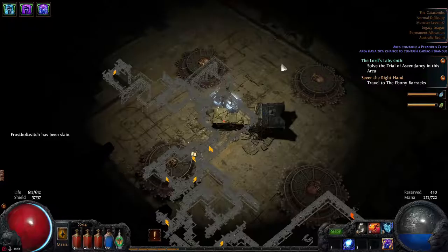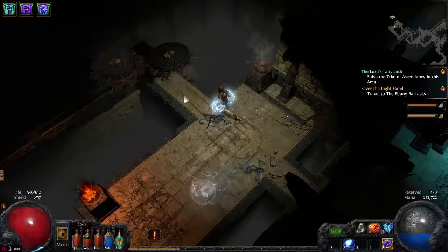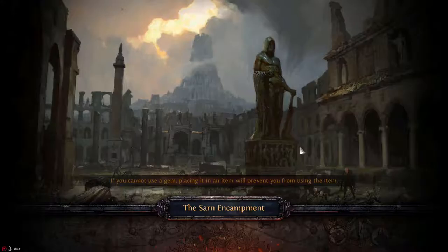I sacrificed myself to give you guys an example of what not to do — totally intentional! Let's not do that again. There you go, that's how you get through it — just be careful. We'll grab our portal scroll and head back. This is where the waypoint comes in handy: get back to town using the waypoint and move on to the next zone.